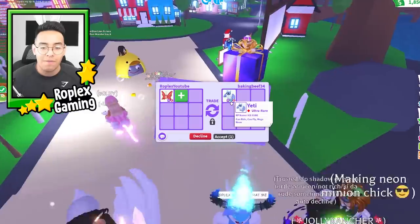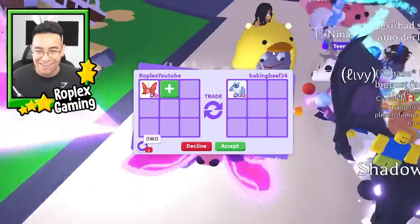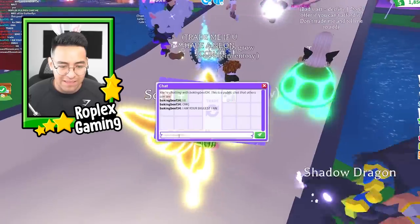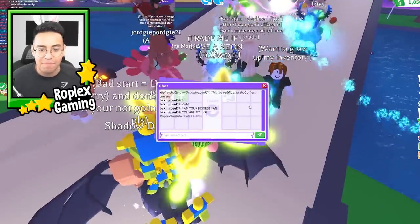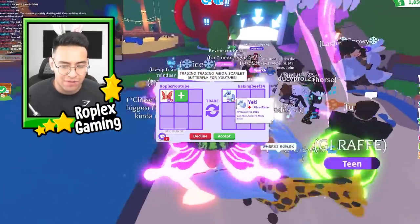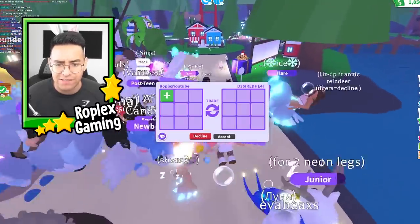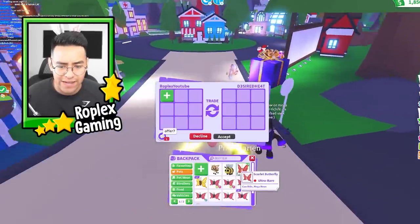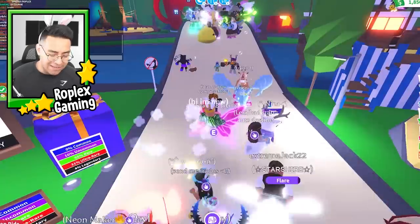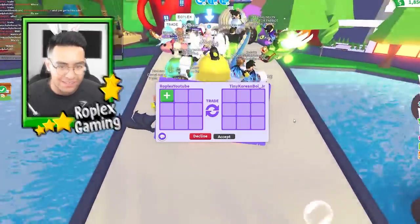This was actually a good one — a mega yeti! That's actually not too bad. Bacon Beef 34 is putting up the mega yeti. I'm gonna think about it, because they're both kind of limited pets — you couldn't get the yeti for a really long time, it was only part of the winter event. Same thing for the mega butterfly, it's gonna leave very soon, I think it's only in the game for like 12 more days and it's gone forever.